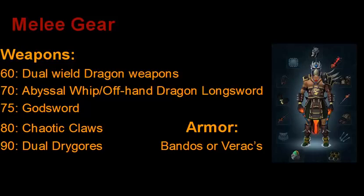And at level 90, you can use your Dual Drygores, which are probably the most useful items for Slayer. However, they are fairly expensive and I know not everyone can afford them. So if you can't afford them, just stick with the Chaotic Claws — you'll be getting slightly slower XP rates, but that's okay.